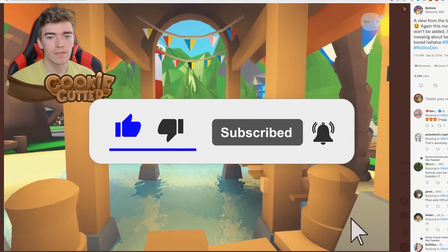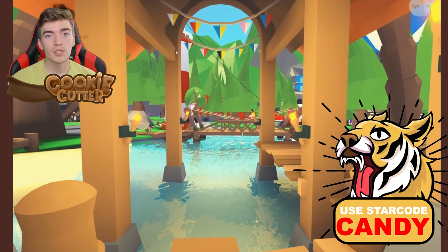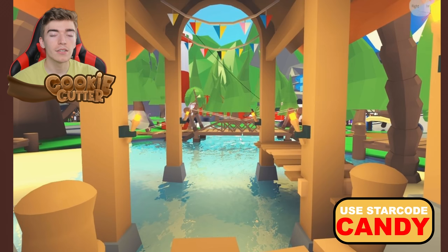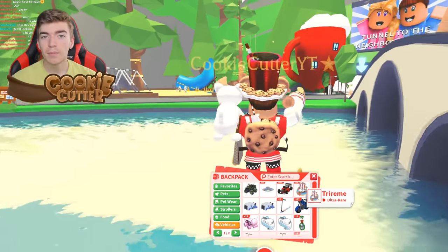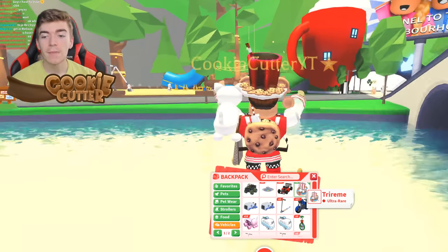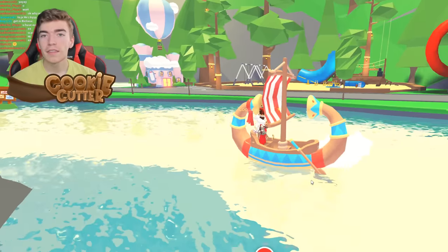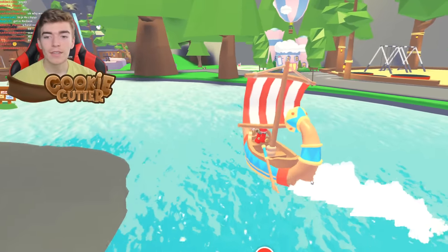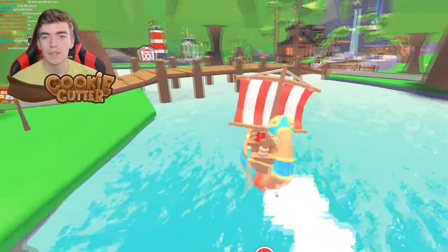Number one: the boathouse. This brand new location was supposed to feature a drawbridge and also a giant lighthouse. Alongside that, a docking area for you to use your vehicles on the sea inside of Adopt Me and place them easily. I'm surprised they never implemented this since they've created a bunch of vehicles which literally only work in the water, so the fact that this update never came out is quite strange, because you kind of need that type of place for all of these vehicles.